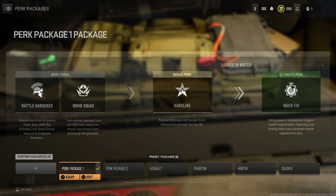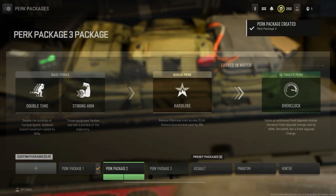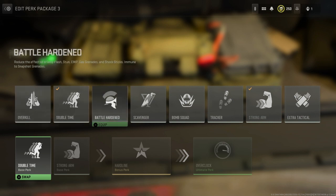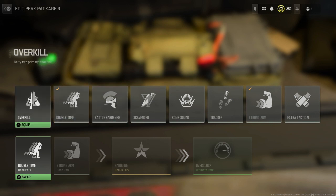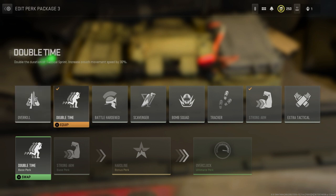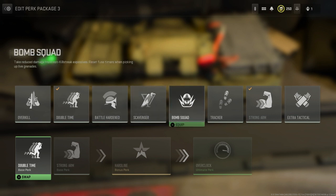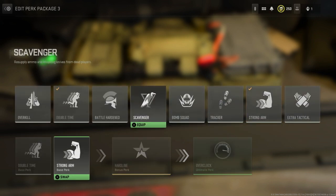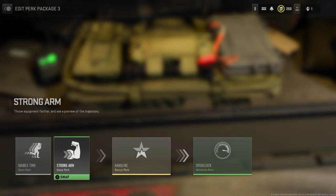Alright, on to the perk package. I'll make a new one here. For starting perks there are eight options — and actually, if I get the right one I could carry two primary weapons, which would change what I have. I need to pray I get Overkill and not something random. With eight options I've got a decent chance.